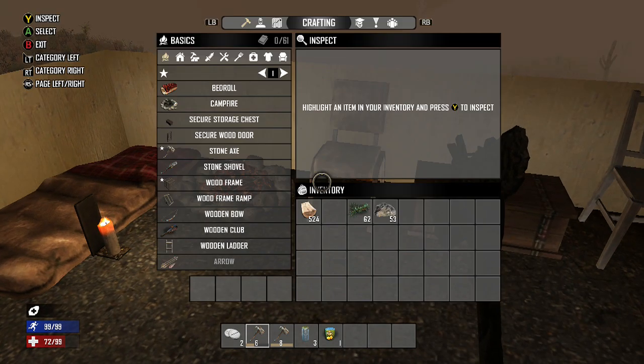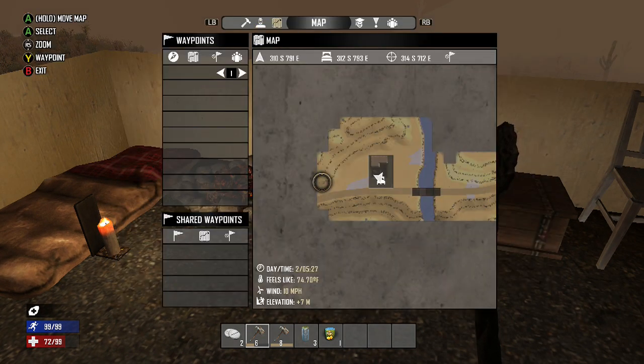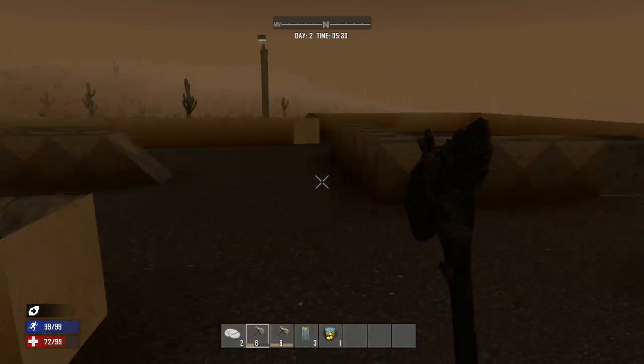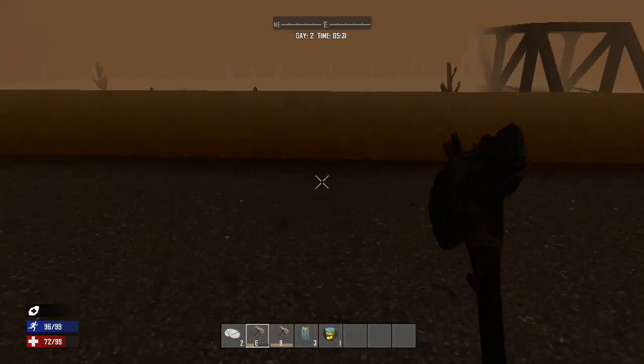For now we know where this is marked on the map anyway — just go to the map and there you have it, our campsite is there. The bridge is there and we want to go this way. Morning is almost upon us so now is a safe time to go and explore.